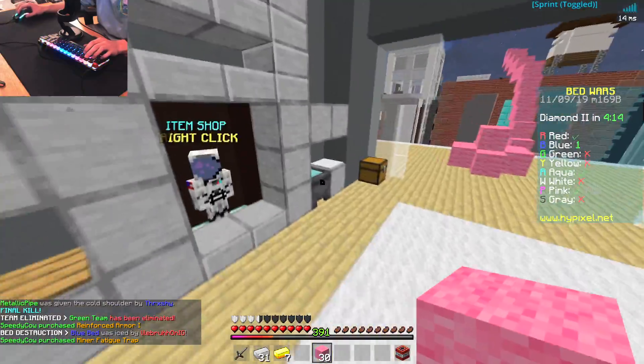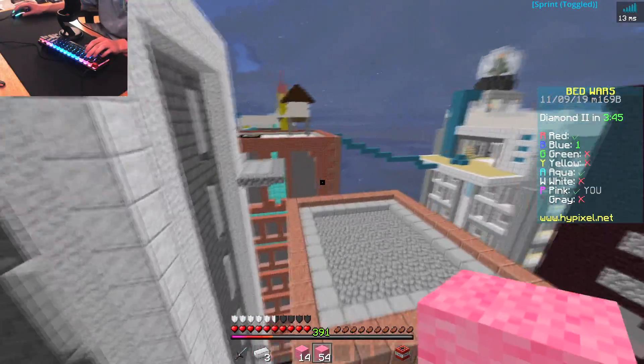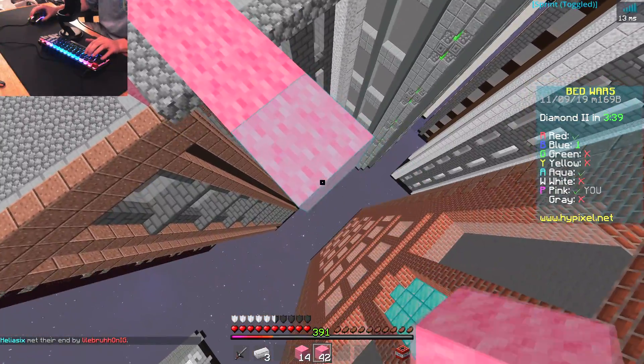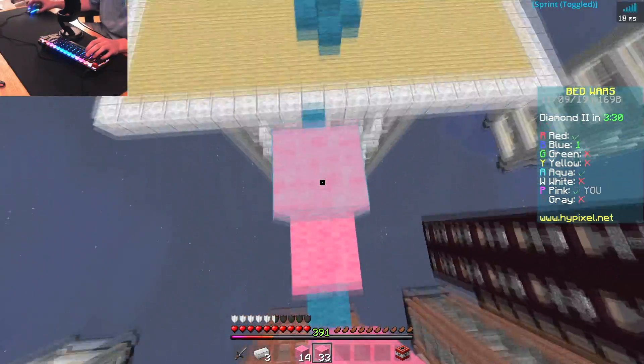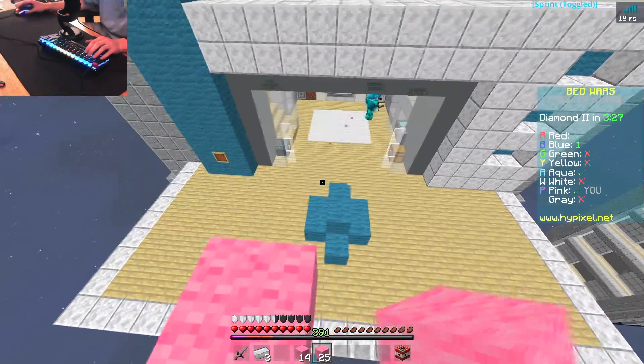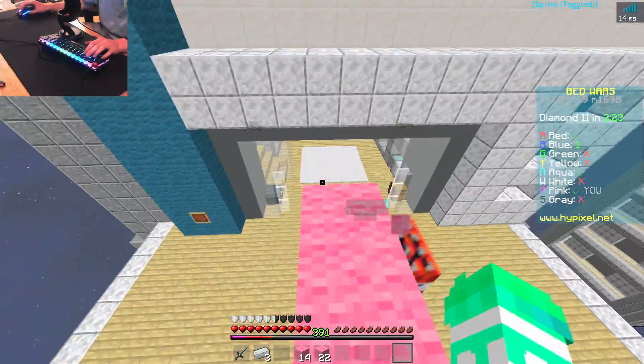Like a pro — okay, I got reinforced armor and a trap. Aqua's looking pretty nifty over there with his fancy bridging. Let's go get this Aqua boy. Oh, he was just killed by Red. Red and Aqua have had a feud over many years — it's my time to intervene and break the feud.